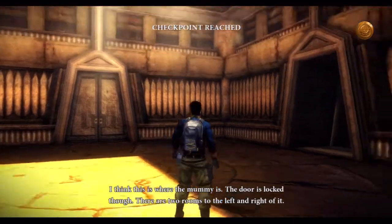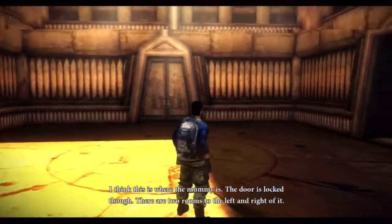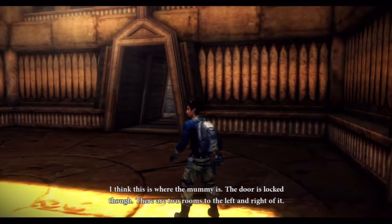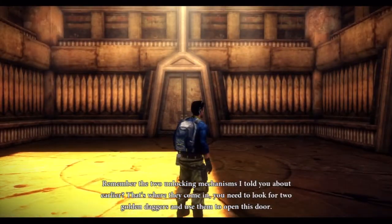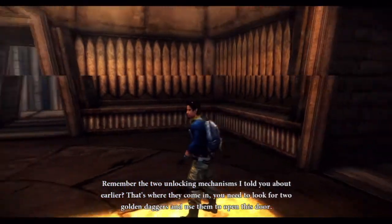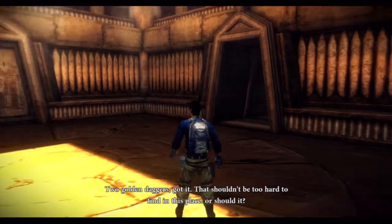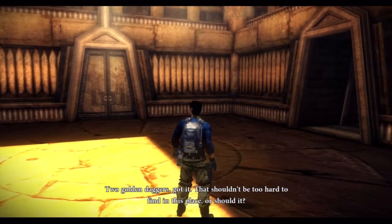I think this is where the mummy is. The door is locked though. There are two rooms to the left and right of it. Remember the two unlocking mechanisms I told you about earlier? That's where they come in. You need to look for two golden daggers and use them to open this door. Two golden daggers. Got it. That shouldn't be too hard to find in this place. Or should it?